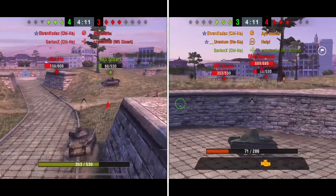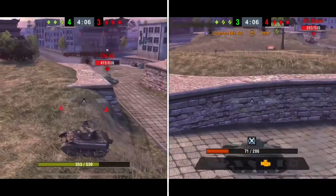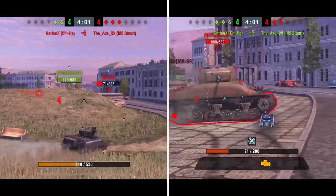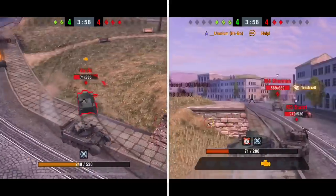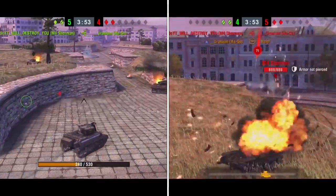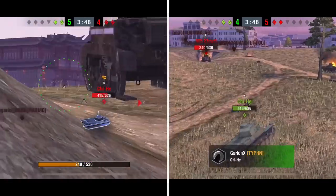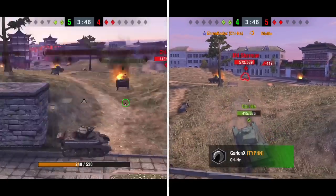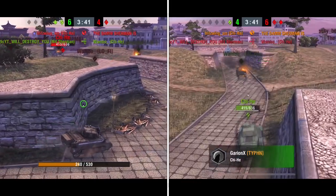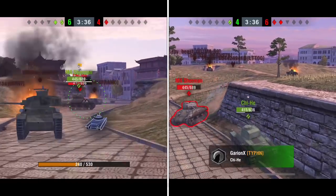Evening out the numbers here — only three tanks left on each side. Going off a cliff that high, I'm pretty sure would have damaged or destroyed the Sherman in real life, but having one more additional M3 Stuart looks like it was able to push it through to a victory for the American side.